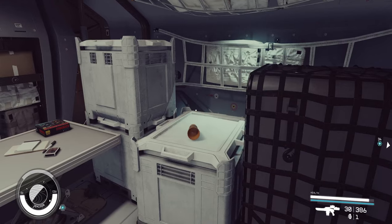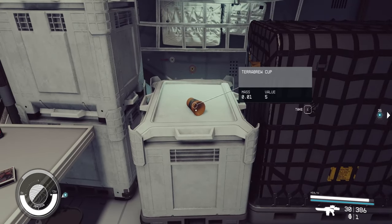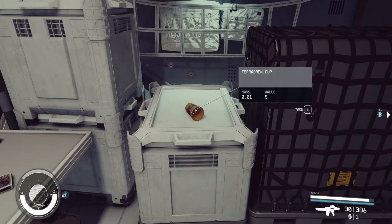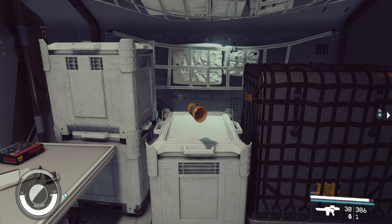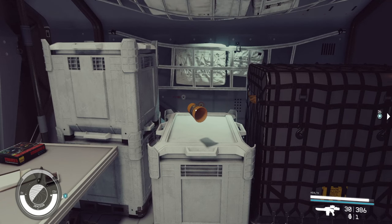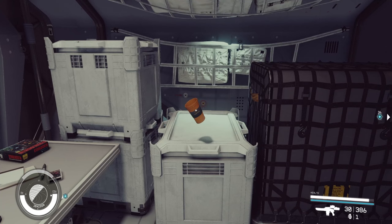Now let's say the cup was on its side like this, and we want to put it over here but it's not oriented correctly - we want it standing up, not laying sideways. You're gonna come in, hold E to pick the cup up. Now to rotate it you can use your left and right mouse buttons. This is for PC - I have no idea what the controls are for Xbox, but probably the select button plus left and right triggers.